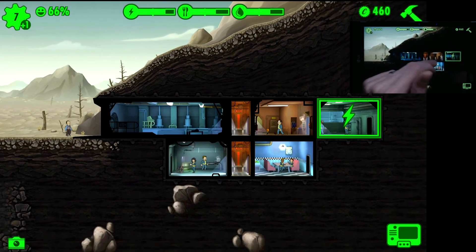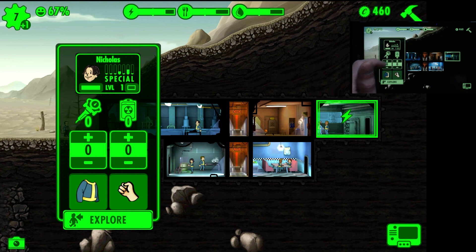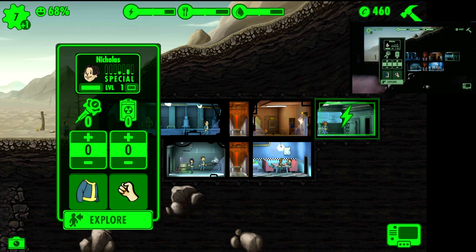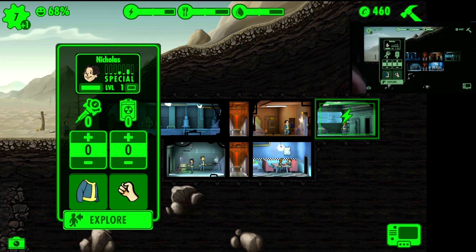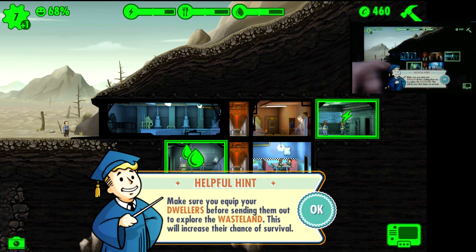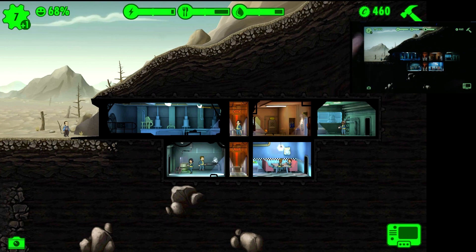Let's select this dweller to give you an example. We drag him out and it gives us the option to send him exploring. For anyone who wants to send dwellers exploring, you want to have Perception and Endurance stats quite high for them to survive in the wasteland by themselves. You can also set them to carry Stimpaks, which give extra health, and Radaways. You'll want to make sure they have at least one of each outfit and a gun, then click Explore. They'll go hunting down credits and items and gain loads of XP by killing creatures out there.